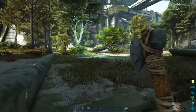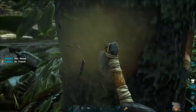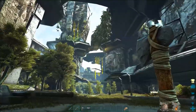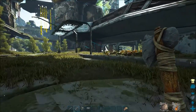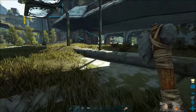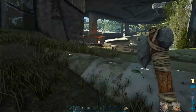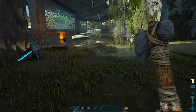I realize this might not be entirely entertaining because I'm not taming or building much, but we are just starting Extinction. From what I know, Extinction is mostly about corruption and tech is obviously pretty big on this map as well. Some dinos are corrupted — the corruption design on the dinos kind of glows. If it's blue, they're passive; if it's purple, they're going to attack you on sight.